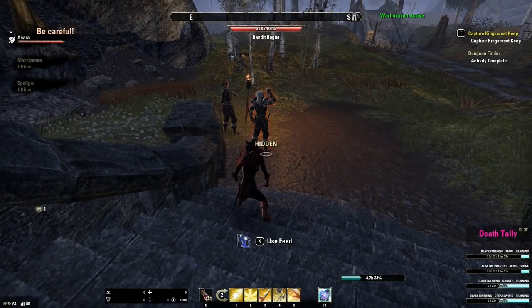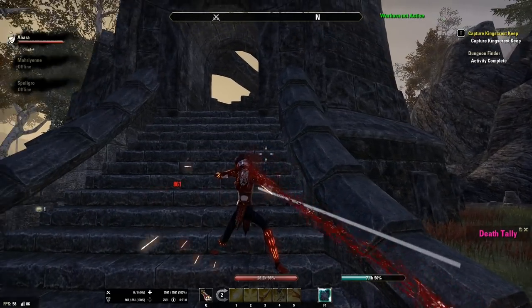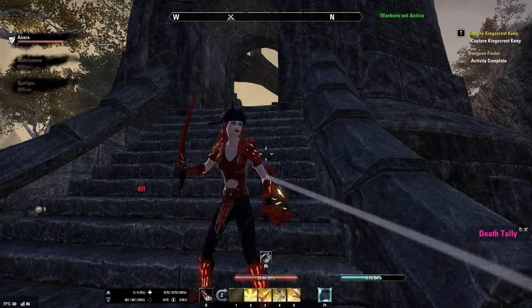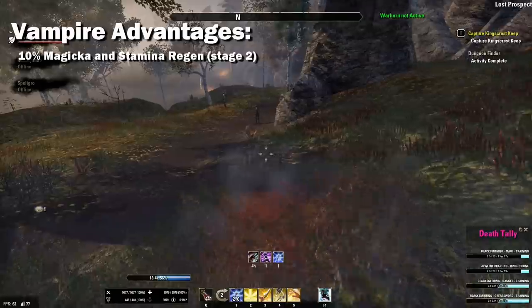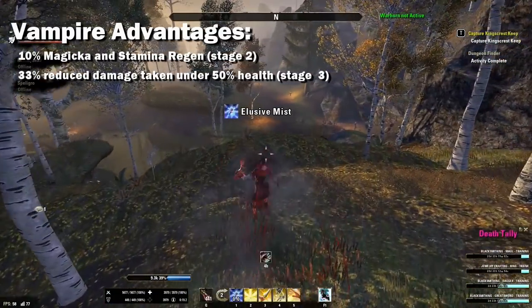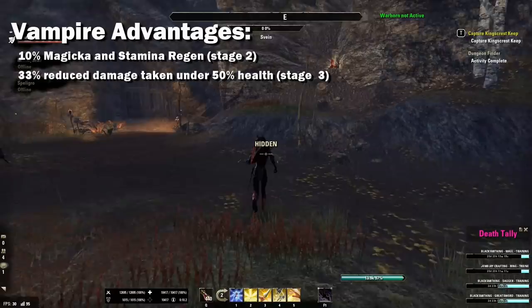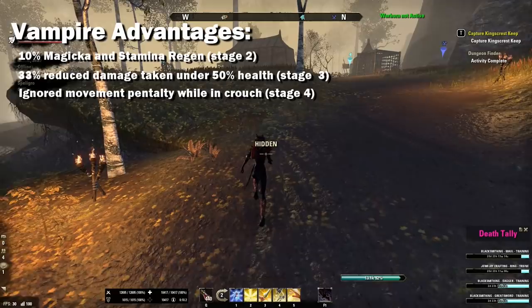First, why become a vampire? Choosing to become a vampire will give you access to the vampire skill line, some advantages, and some disadvantages. The major advantages of becoming a vampire are having 10% magicka and stamina regen when vampire stage 2 or higher, 33% reduced damage taken when you are below 50% health when vampire stage 3 or higher, and ignored movement speed penalty while in crouch when vampire stage 4.